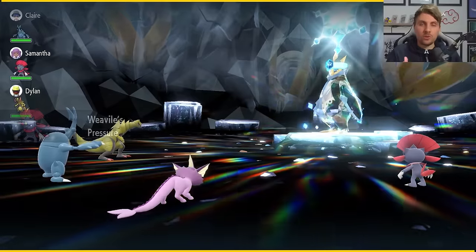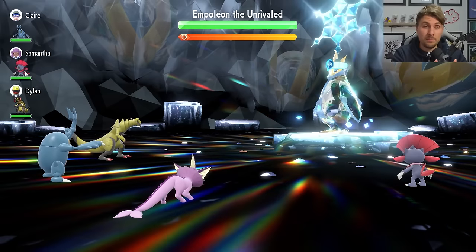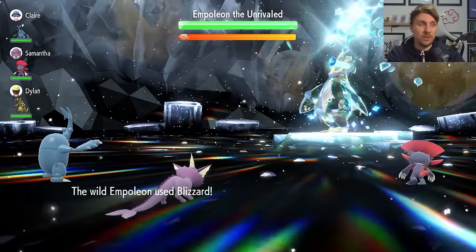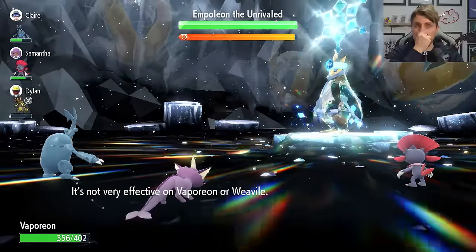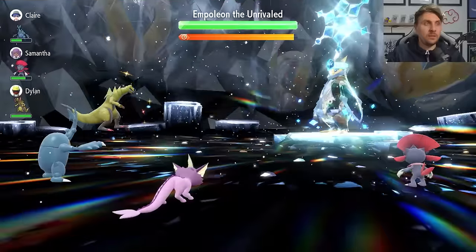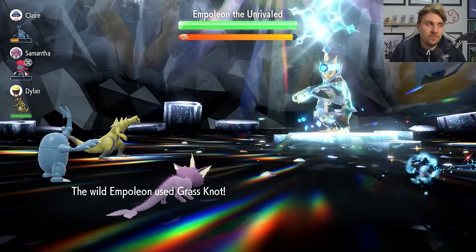Once you have no Intimidate users on your side, you're good to progress. On turn zero, Empoleon will set up Snowscape, summoning hail for five turns, then fire off a Blizzard. This is where RNG can catch you out — it can freeze you this turn. If that happens, it's worth resetting and coming back into the raid.